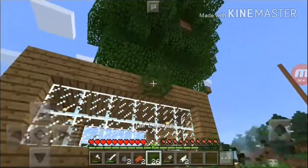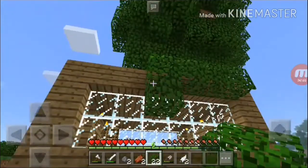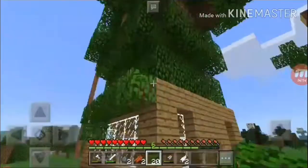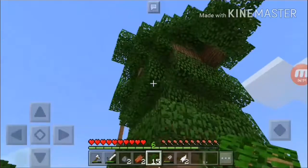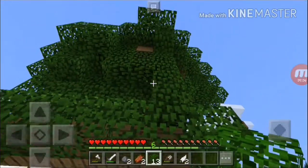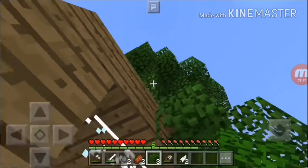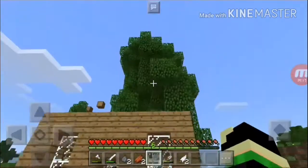There we go. Our house is now covered with a big tree on top of it. Our house is now cooler than I expected. This is getting cooler, guys. That would be okay — it's a design for our house and base. My leaves are starting to run out, so we need more again.